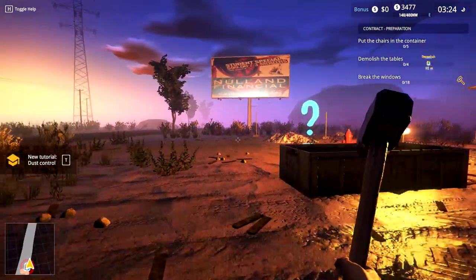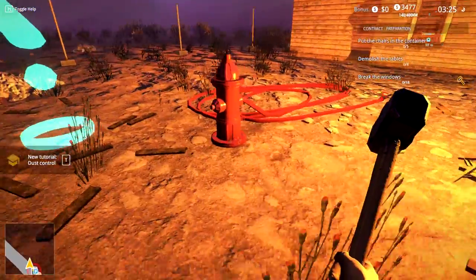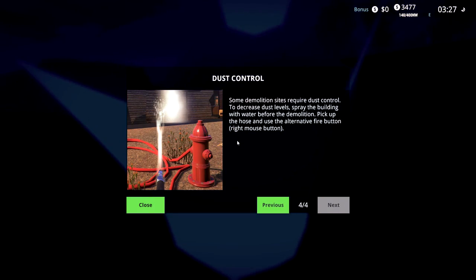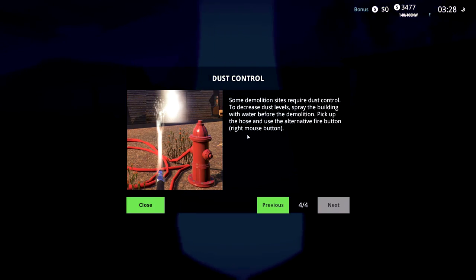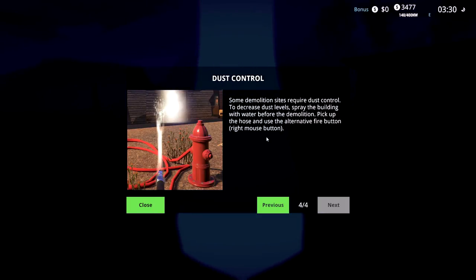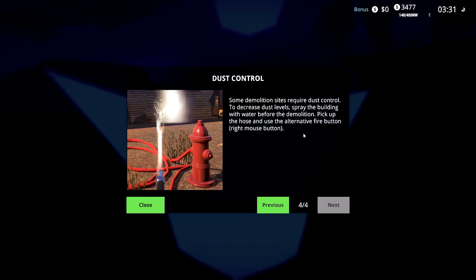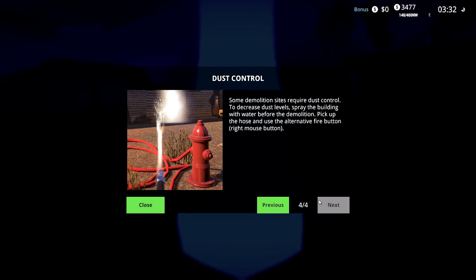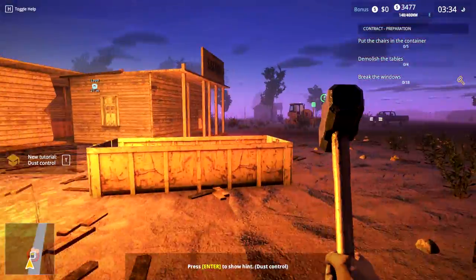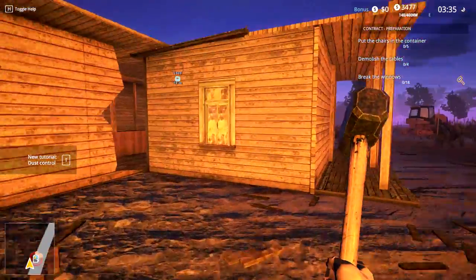What's this big question mark? We got a fire hydrant. What does this say? Dust control - some demolition sites require dust control. To decrease dust levels, spray the building with water before the demolition. Pick up the hose and use the alternative fire button - right mouse button. Do we have to do that now? Let's go take care of business. Break windows? My pleasure.